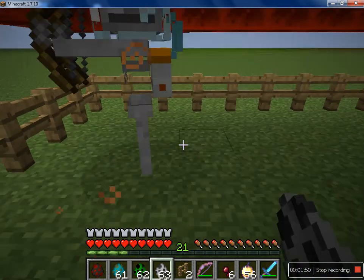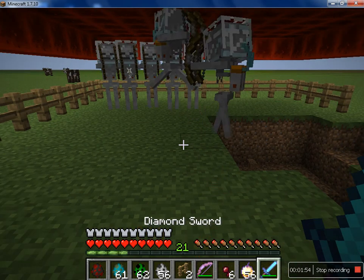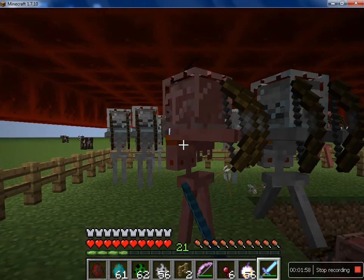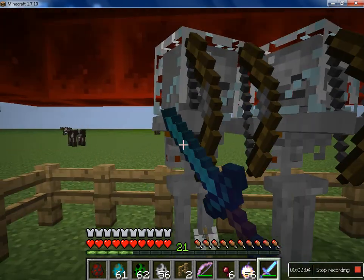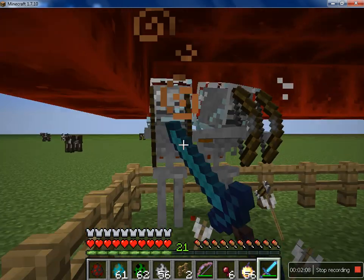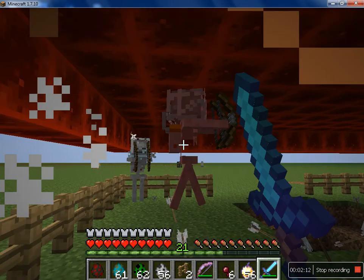Then I've got skeletons — probably the most dangerously evolved one. Because they seem to be killing each other, that's how bad they are. But they are dangerous as they have two bows, whereas the ones on earth only have one bow, which is a major difference.